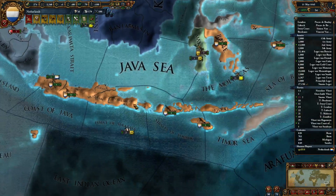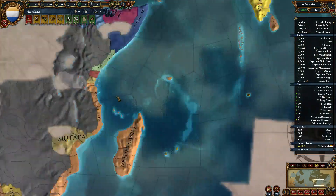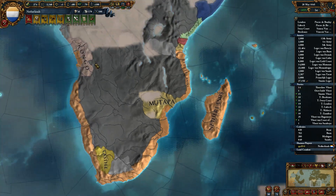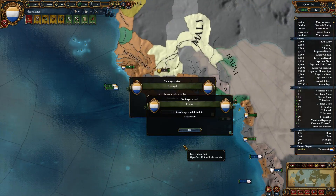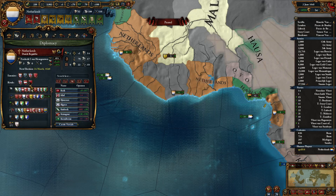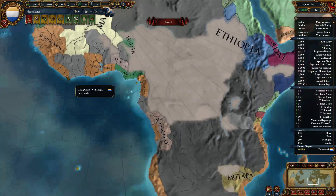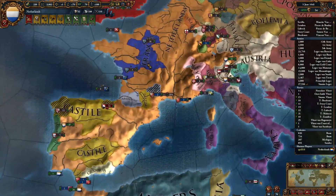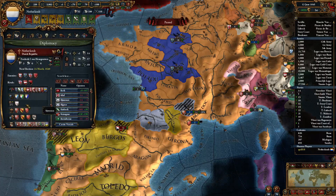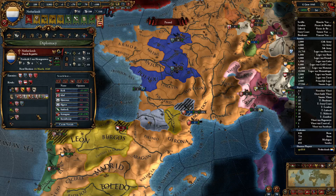It does the same frustrating thing where it keeps deselecting targets constantly. Let's check our embargoes because we don't want to embargo someone who's not our rival, like France, since that reduces our trade power in really annoying ways. We could embargo Austria instead. There's a demand of unlawful territory from Austria — no, sorry, won't do it. And I can't embargo them while we have a truce.